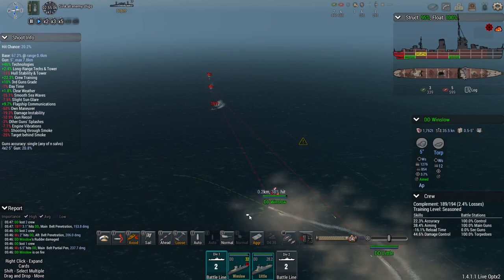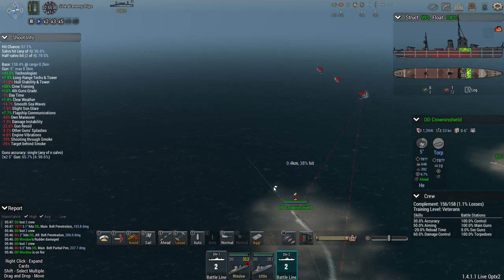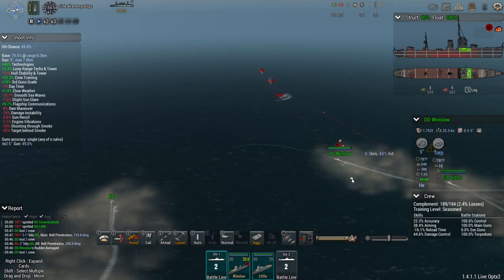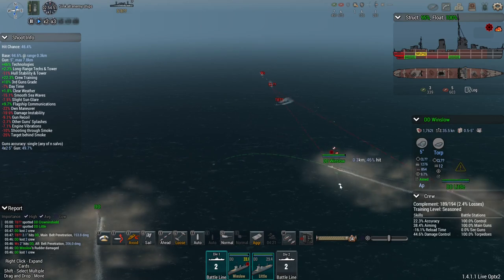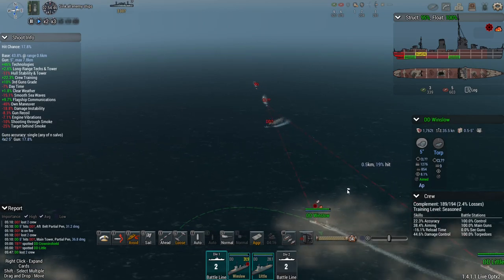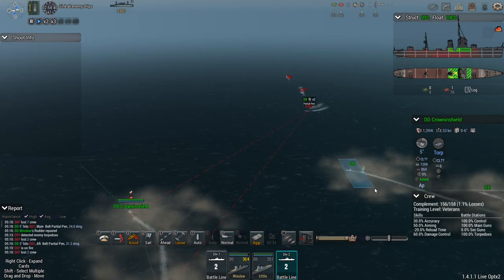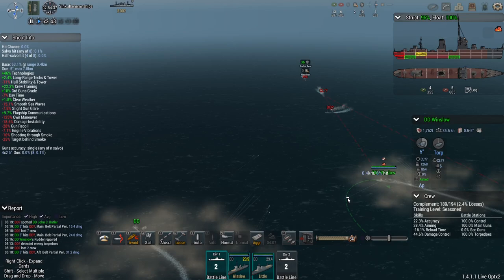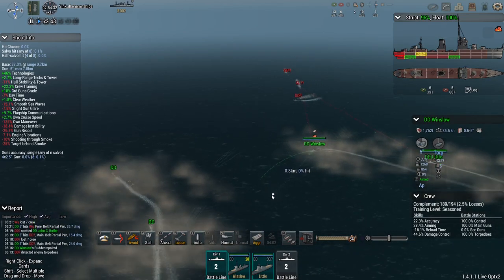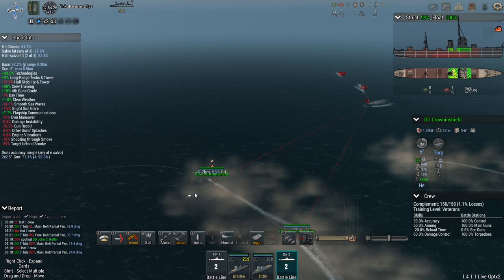Incoming torpedoes — Winslow, turn to evade. They do have forward torpedo launchers, which is probably what those were. We have evaded. Winslow has taken a hit, so get the torpedoes away and then get out of there. Winslow has unfortunately developed rudder problems after that hit. We have to try to get these torpedoes away and then turn out. While the second group has launched, Winslow must try not to run into our own torpedoes. I think she's got the turn.